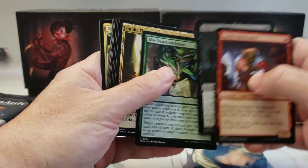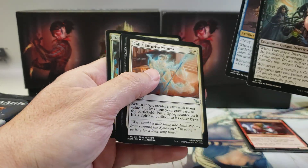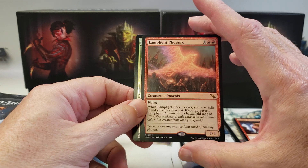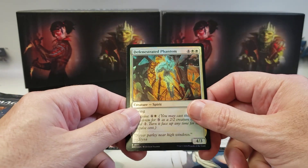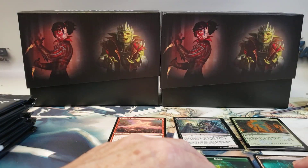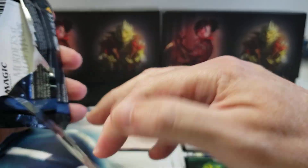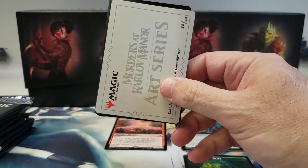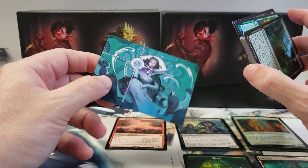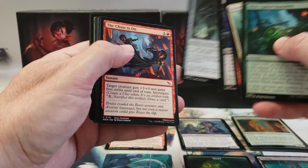All right we'll skip through the commons and uncommons - we'll separate them. Lamplight Phoenix and a foil common, and put our tokens and lands over there. Okay these are some art cards. Are these play boosters or set boosters? Or is that what they call set boosters now - play boosters? I guess it's maybe this draft then play.